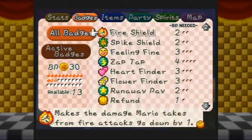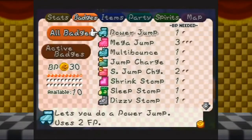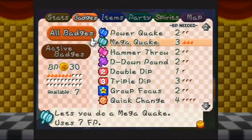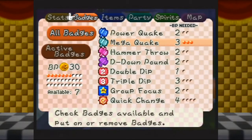I'm going to want to equip Feeling Fine, because there's certain enemies here that will shrink me. Want to avoid that. And I want... Make a Quake. I'll leave the rest of the badges for now — the badge points for some other thing. This will do for now.